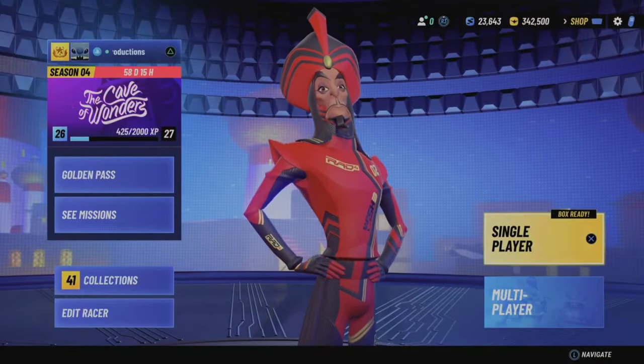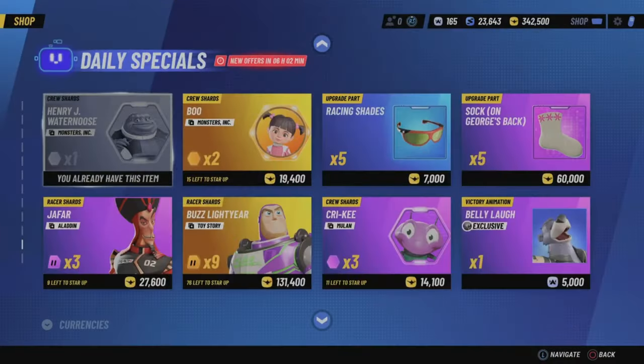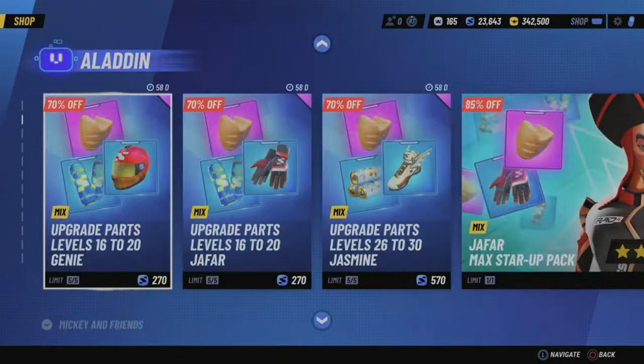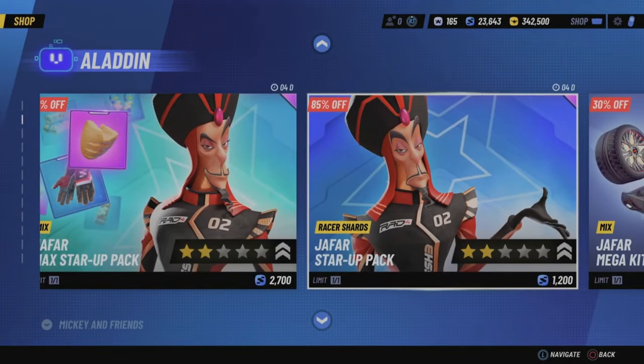Heading into the shop, this is where you're going to be getting most of the shards to star up your racers. One of the most consistent places — every time you unlock a racer, you will have their star up pack and max star up packs available in the shop. These do cost tokens, which is the premium currency in the game, so I would only recommend buying these if you really truly love a racer.